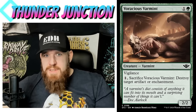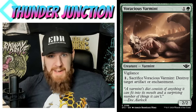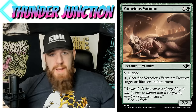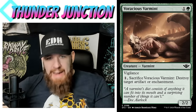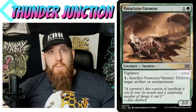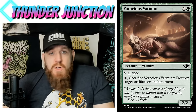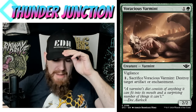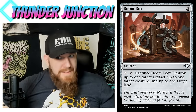Voracious Varmint — my sleeper pick. One and a green, varmint creature 2/2 with vigilance. Pay one, sacrifice this varmint: destroy target artifact or enchantment. This might be the best creature of that type. Caustic Caterpillar costs one mana but the activation costs two. Here the activation only costs one, which matters most when you need to use it in the moment. Caustic Pride Mage is white and green, but this is only green, fitting in more decks. It's right up there as one of the best creatures that destroy artifacts and enchantments.